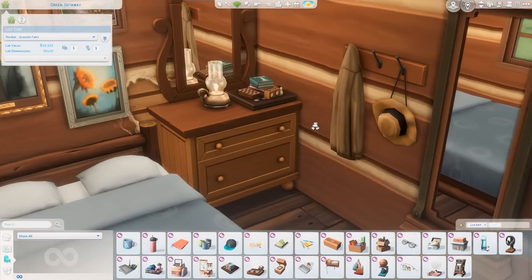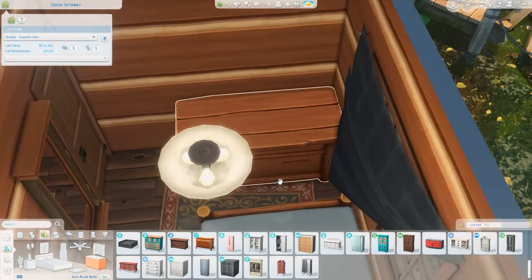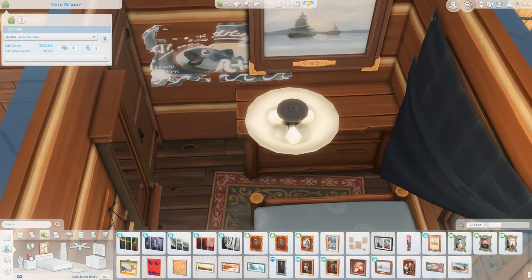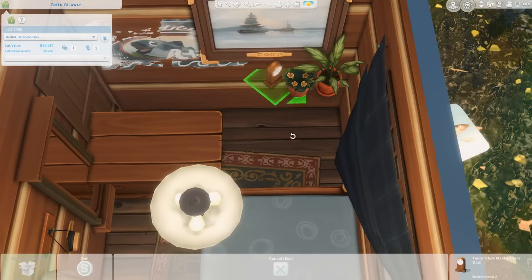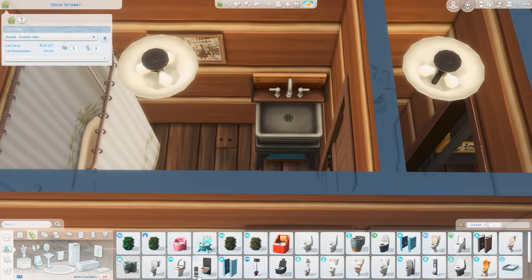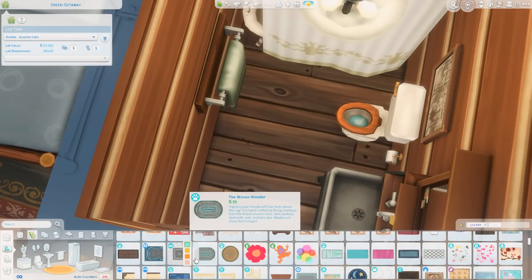I thought the chessboard on the dresser was perfect — I really like that item from the Everyday Clutter Kit, it's like having a stack of board games around. I really hope we eventually get board games or puzzles in the game for Sims to play, because right now we have chess, Don't Wake the Llama from the Star Wars pack, and cards from the card table. I think board games could go really well with a Generations pack, which everyone has been speculating about ever since the Sims Summit stream that showed a kid on a bike.